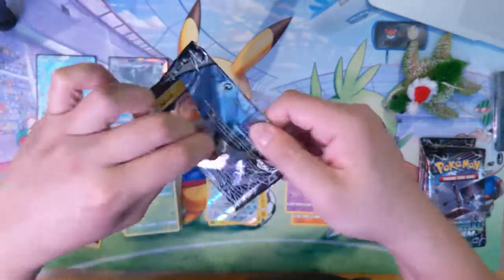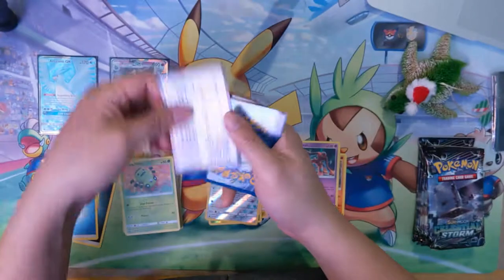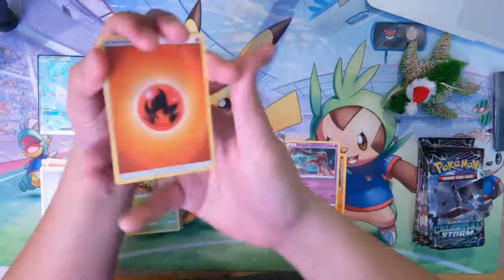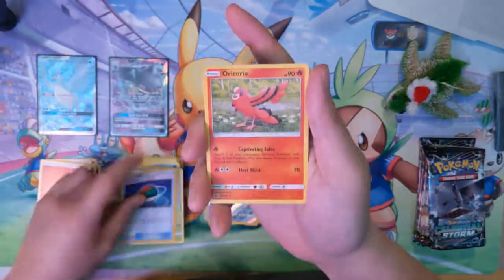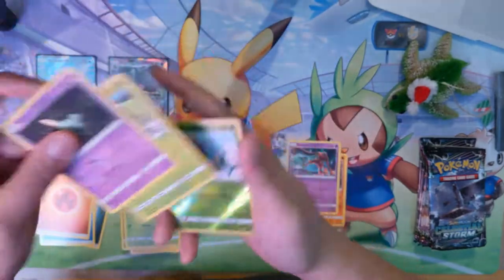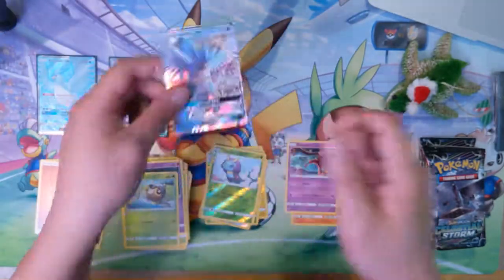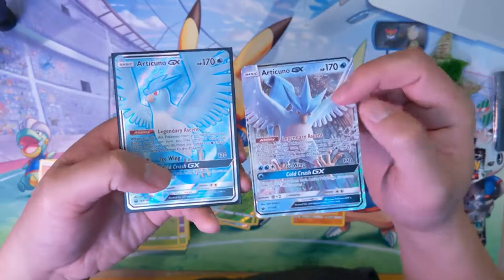For a set that has a lot of Deoxys, I don't know — should they have made one of those a GX, just so they're maybe potentially more viable? When something is in a set, like, it's always a GX in the past couple of years. Oh — another Articuno! There we go, alright — double Articuno pulls.